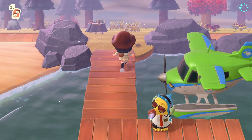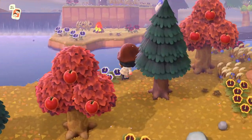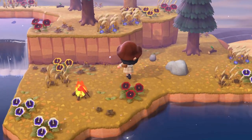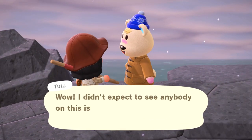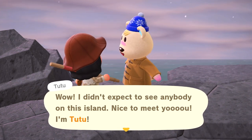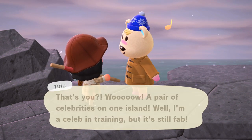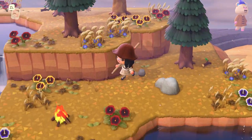Alright, first island — let's see who we got! Oh my gosh, it's Tutu! I love Tutu, I always see her on villager hunts and I feel like it's a sign. She's so cute with her little winter outfit and her face — I just love the bears and the cubs. But I'm sorry Tutu, you don't really fit my theme, so we're gonna keep going.